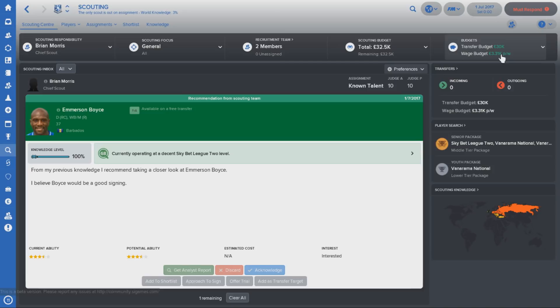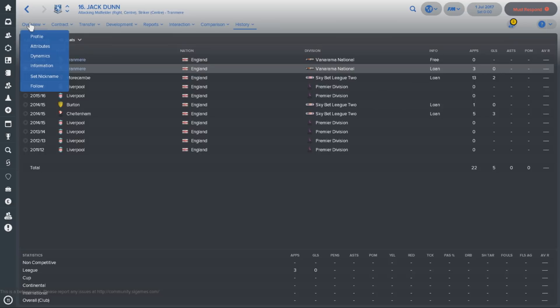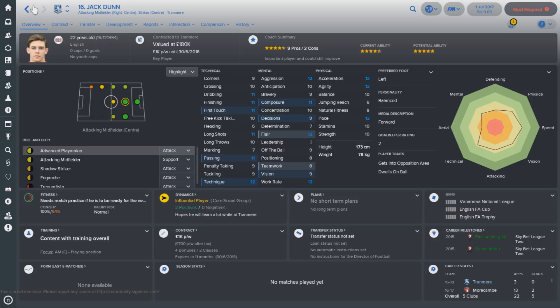Really the big expectations of your team are going to be on the new kid on the block, Jack Dunne, formerly of Liverpool, joining you here at Tranmere — and he needs to be getting the goals. He had a loan spell last year where he didn't shine that much, although he only played three games, and now you need to see him performing big. He's a very good player for this division, someone to really build a team around at the age of 22, but if you can't get promoted at the first time of asking, you're going to have a tough time keeping hold of this guy.